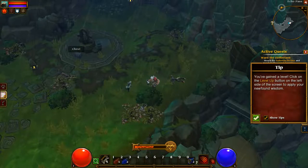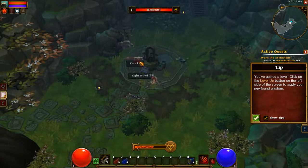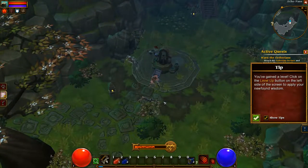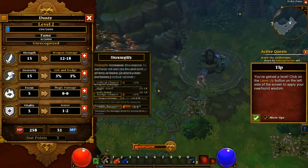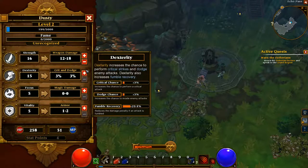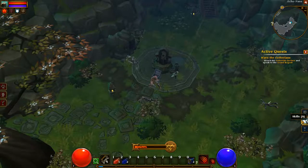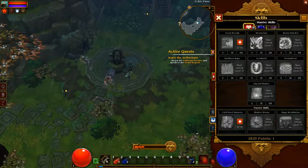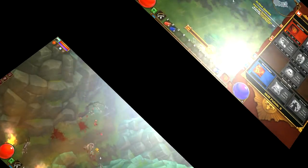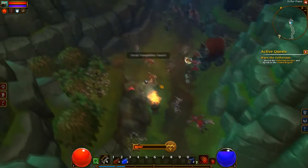Two seconds in and I'm already up to level two. So let's have a look at the different things. This is where we up your stats — you get five stat points per level. So I'm going to add just an even spread, maybe give two to strength. And then you also get skill points with different types of abilities. I'm going to stick to hunter and add Blood Hunger, which gives you the chance of getting extra health.